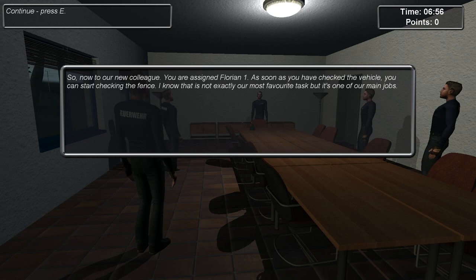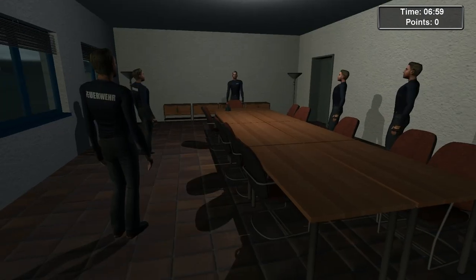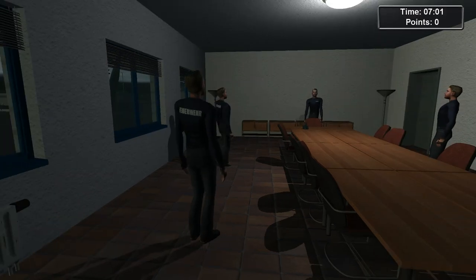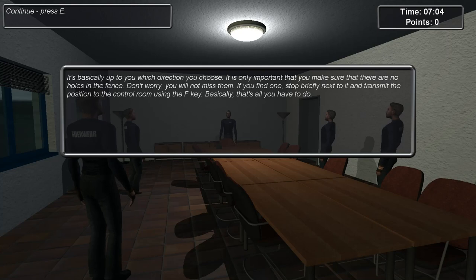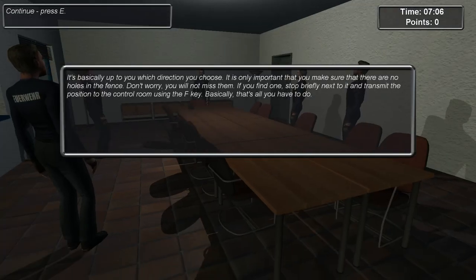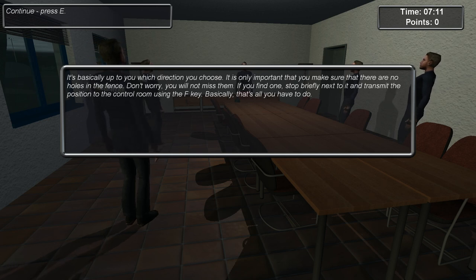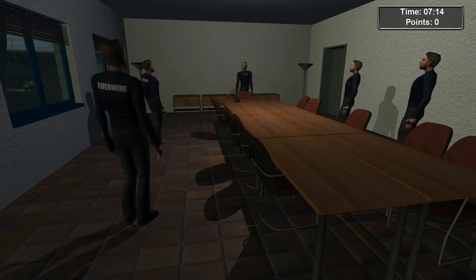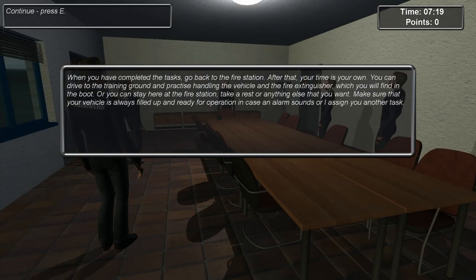So I kind of knew this was coming - check the fence. I'm getting really low frame rate. It's basically up to you which direction you choose, it's only important that you make sure that there are no holes in the fence. Don't worry, you will not miss them. If you find one, stop briefly next to it and transmit the position to control using the F key. That's all you have to do. Sounds simple, right?